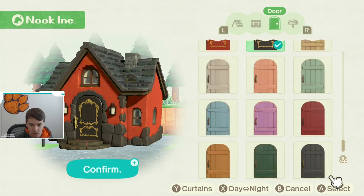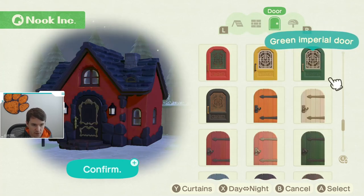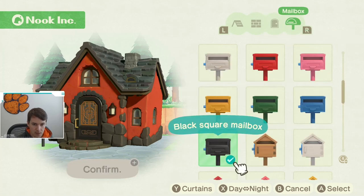You get a rustic look — all sorts of different stuff. You can even change how your house looks at night, and you can close the curtains too, which is kind of fun. Then you go back to your original door selection.